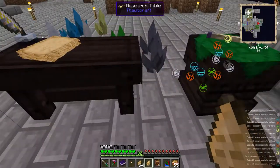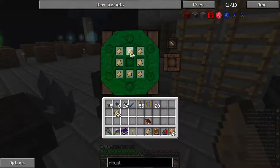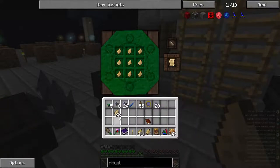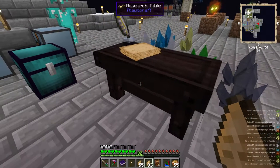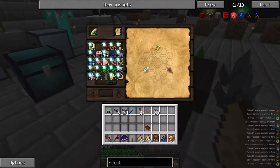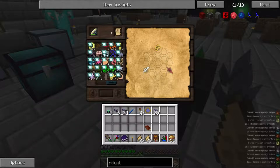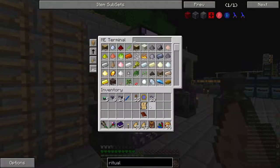As far as the brain in the jar was concerned, what I had discovered is that these researches still exist with the fragments, so you do need to be aware of that. When you put them in - oh, what is this? A Golem dart launcher! So this is pretty cool. This is a way for a Golem to help defend our base if we wanted.